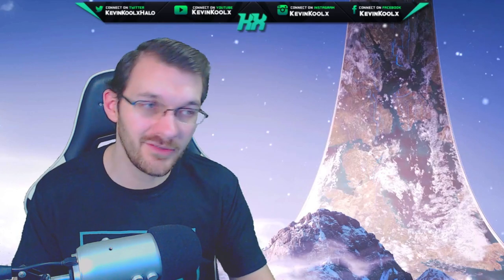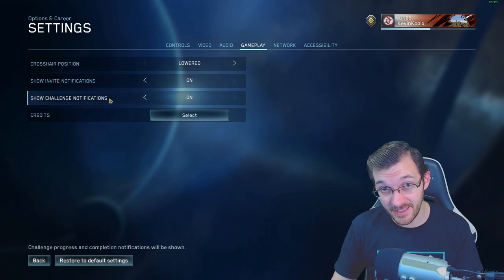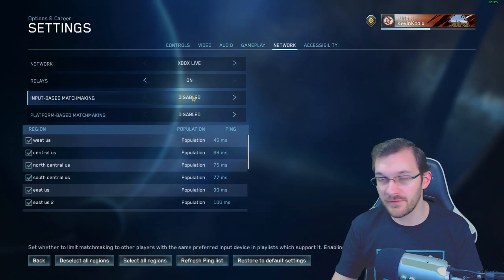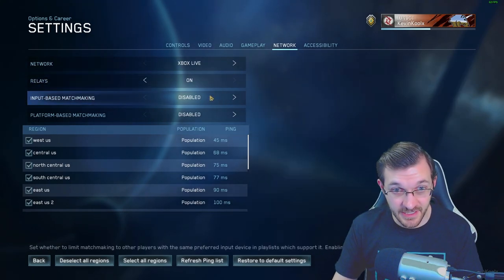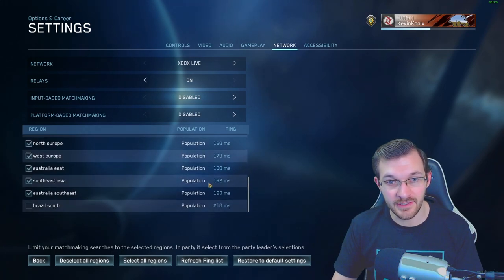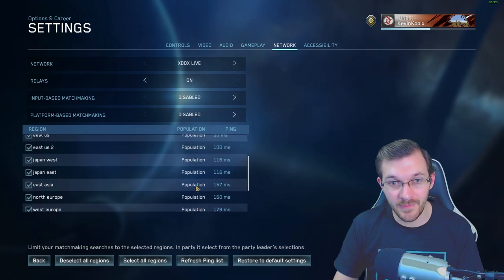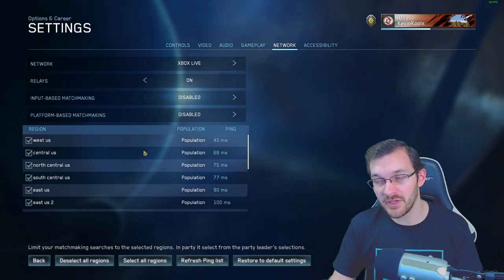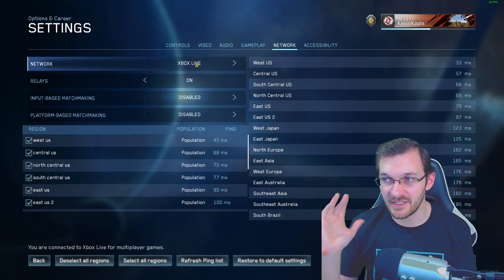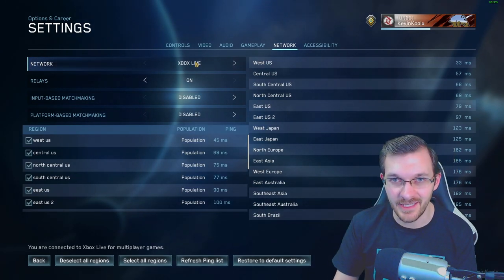Some additional additions: you can now turn off invite notifications and challenge notifications — that wasn't mentioned in the update information. For input-based matchmaking, you can see platform-based matching, server region selection, and ping information. The population indicator shows low, medium, or high rather than an actual number, which prevents misleading 'Halo is dying' headlines.